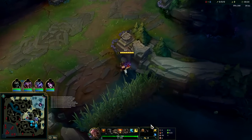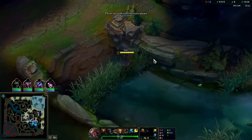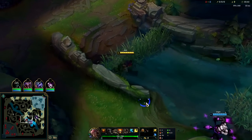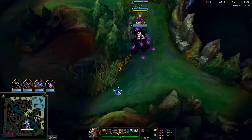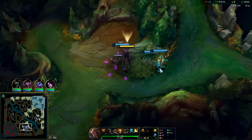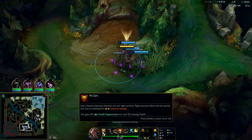We're up against a Sivir mid. I don't know if this is a niche weird counter pick to Set mid — I wouldn't be surprised because of her spell shield. It's going to be hard to pull her, but she certainly shouldn't have it at level one, so we can try to cheese her if she doesn't space perfectly. You always really want to look for the invade level one on Set — he's very strong.